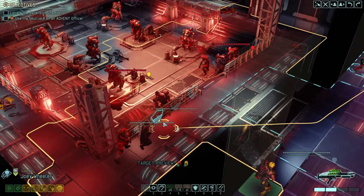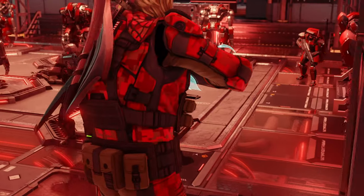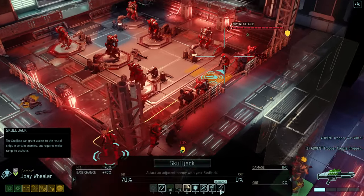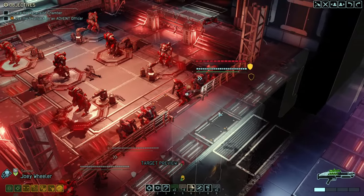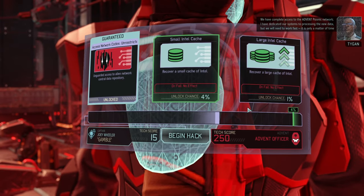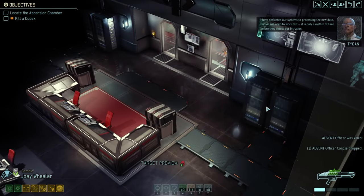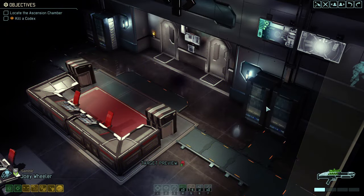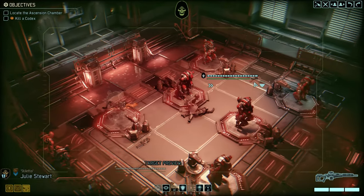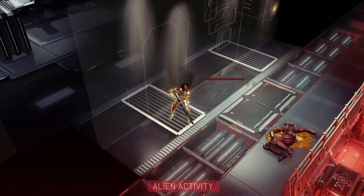We'll get the captain in a second. All right — oh yeah, that will spawn a Codex. My logic is that the Codex with its bomb is less problematic than the captain — it just deals less damage. Okay, so far just a few cooldowns were required.